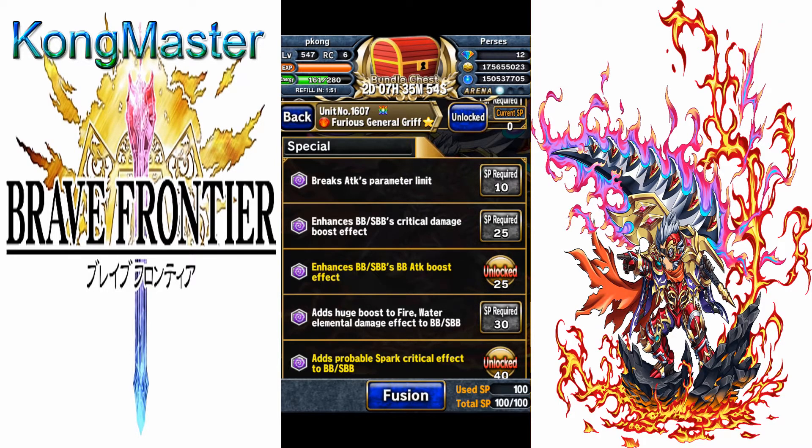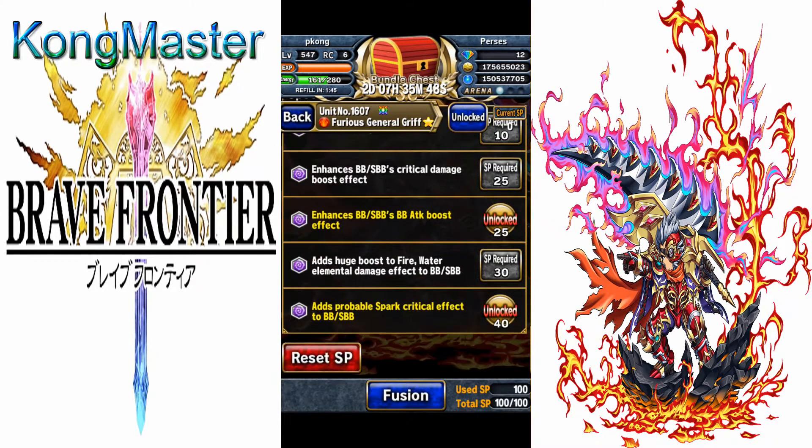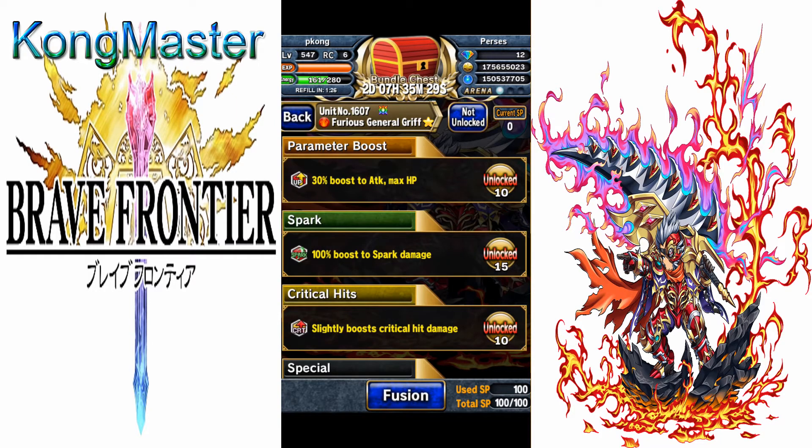With enhancements, crit damage goes to 75% and BB attack goes to 400%. You can also add a boost to fire and water elemental damage on BB and SBB by 125%, and add proc spark crit for three turns to BB and SBB — that's a 30% chance to deal 50% more extra damage on spark.